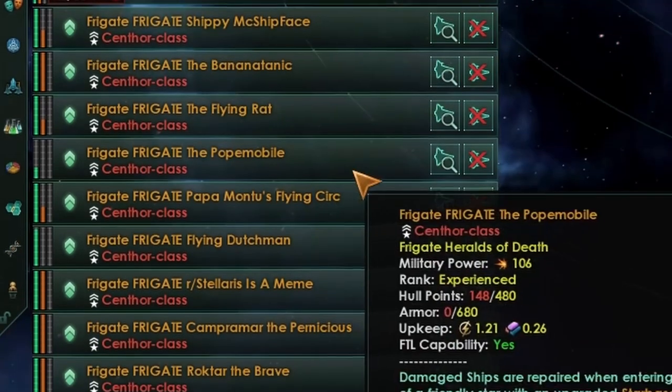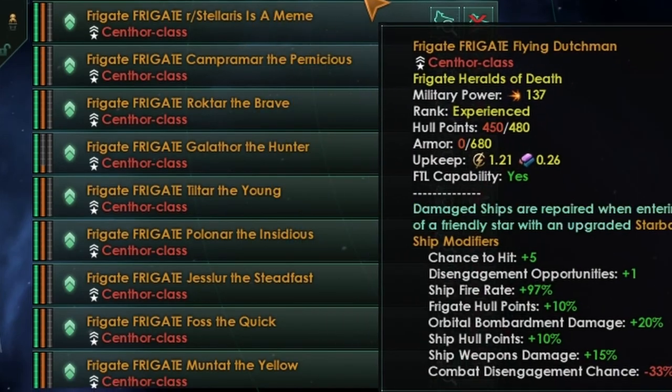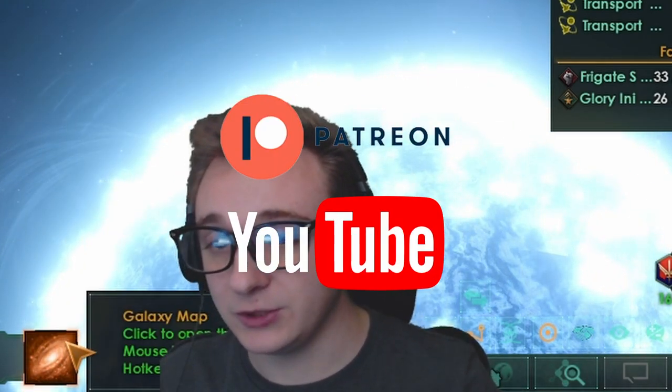You might be wondering what ships are even in this beautiful fleet. Well, we have Shippy McShitface, Popemobile, Mondoos Flying Circus, and R slash Solaris is a meme. If you wanted to name a fleet, ship, planet, leader, or put an empire in the game, check out the Patreon and YouTube join button — it's much appreciated.